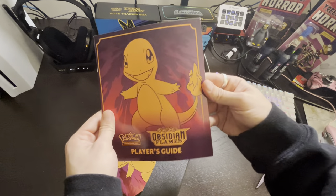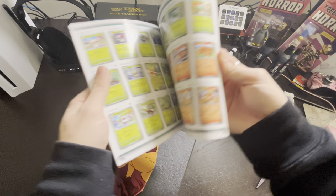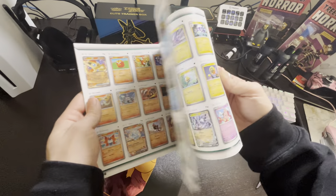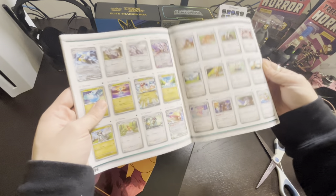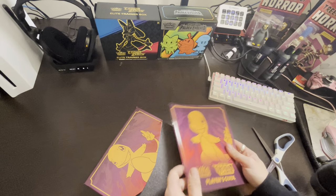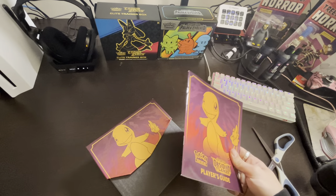Here is the player guide. One of the main reasons I get these Trainer Boxes is so I can look through the entire set and figure out which cards I need to complete the set. Paldea Evolved, Crown Zenith, and Obsidian Flames — I want to complete all three of these, every single Trainer Box I get.